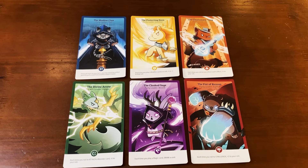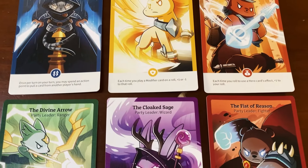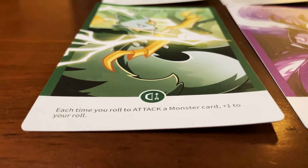Party leader cards are each loaded with a special skill that'll give you an edge throughout the game. The best part is that you don't need to spend an action point in order to use their skills. A party leader's skill can be used once per turn, so long as the situation allows.